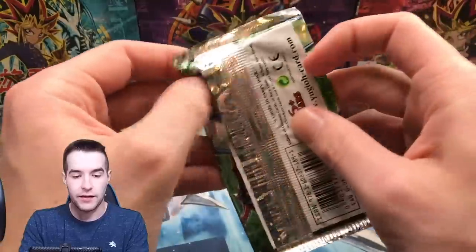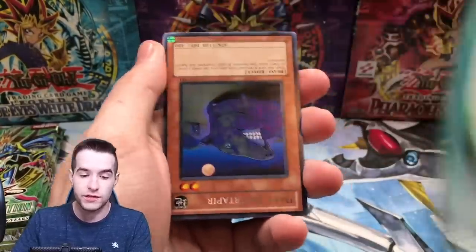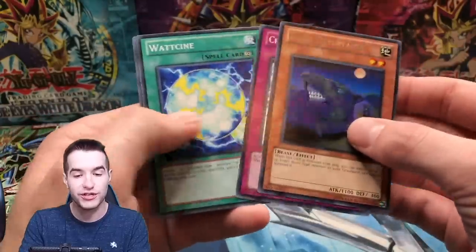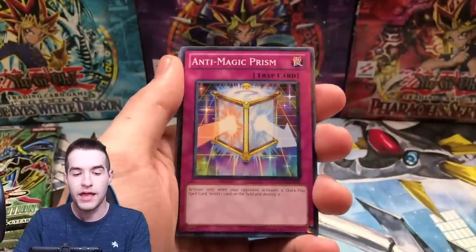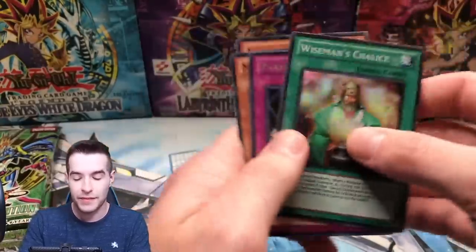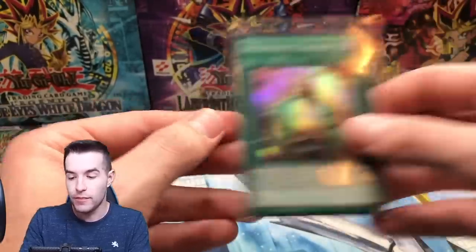Next pack. Bicornrim, Anti-Magic Prism, Rhinotaurus, Naturia Forest, and we've got the Dark Desert Appear. Why does that card seem familiar for some reason? Bicornrium, Anti-Magic Prism, we get the Rhinotaurus, Wiseman's Chalice again. Beast Rising — that's a cool card. I remember using that in dueling with Hazy Flame back in the day.